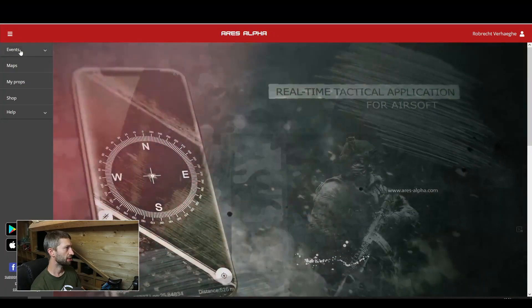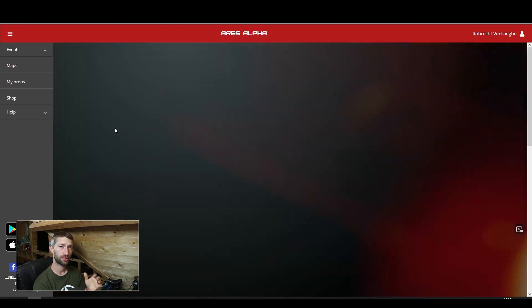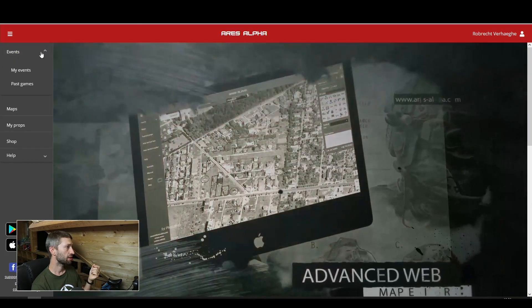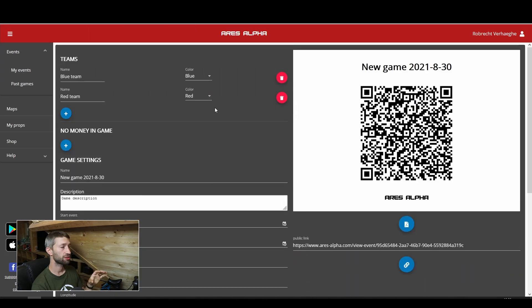To set up on your PC, go to the RS Alpha website and then go to Events. When you set up a game on your computer you can do that hours or even weeks before the game — that's the advantage. You can have everything set up and send it to everybody who's going to play. Log in with the account you'll use on your phone as the game master, click on Events, then My Events, and create a new one by clicking the plus symbol.